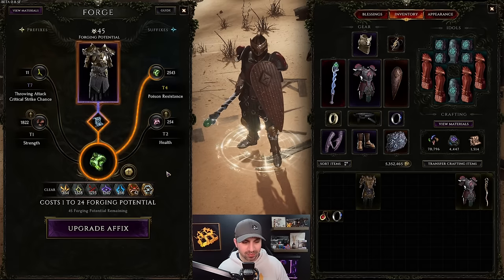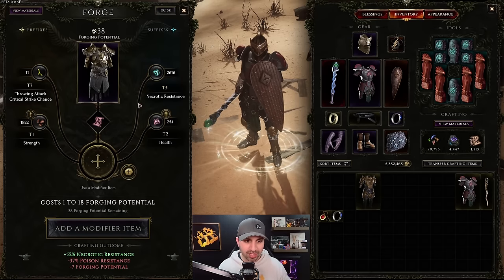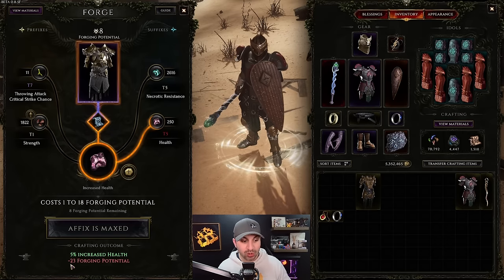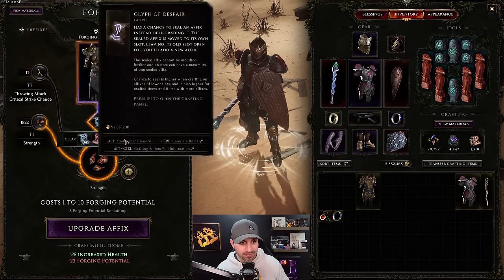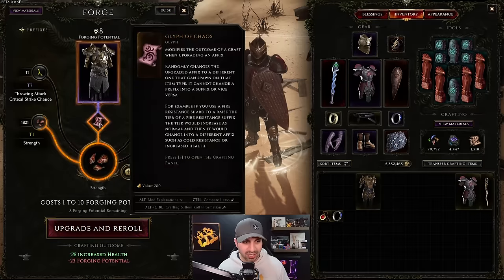We're going to reroll the poison resistance using a Glyph of Chaos to try and get life. Click - we got necrotic resistance. Now we go over to health and level it to tier 5. Click, click, click - that last one used 23 forging potential. Now we need to get lucky with this last strength affix using only 8 forging potential remaining. You'd actually have options here - you could seal this affix and put whatever you want in its place, or reroll it with chaos.